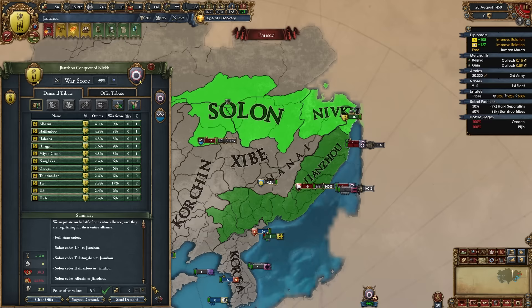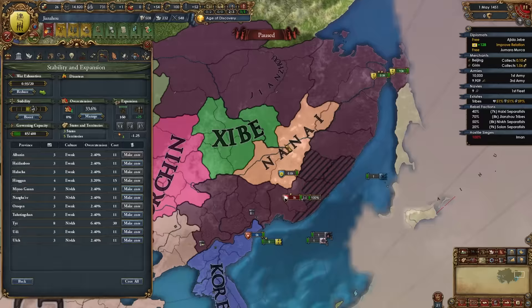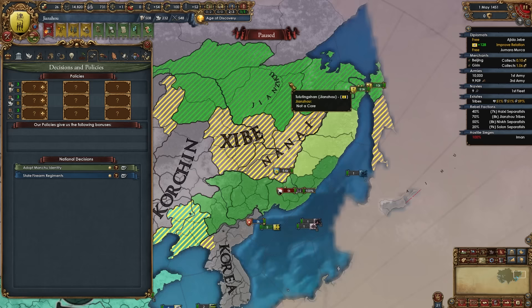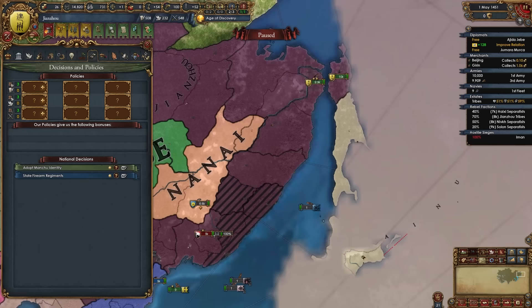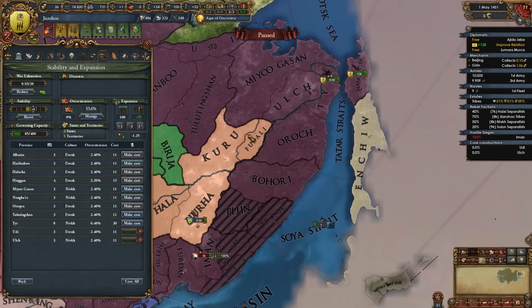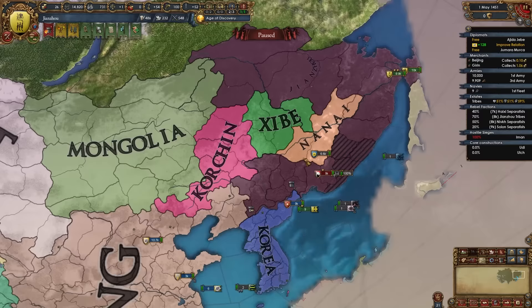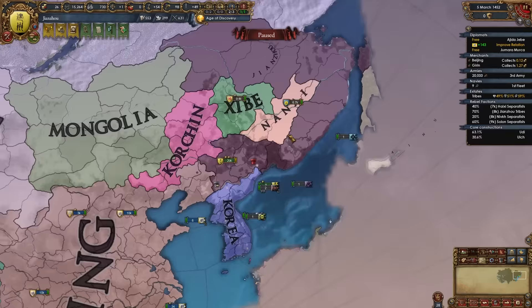Now it's time to beat up rebels, raise the provinces, fully state Jilin, and form Manchu. I only needed to core two of the cheapest provinces since all Manchuria-region provinces will become free cores upon forming Manchu — saving about 100 admin points. After forming Manchu, the next wars will wipe out the remaining Jurchen tribes: Nanai, Shibe, and Korshin. Around this point also start spying on Ming — not for claims, but to keep the spy network maxed so it helps when sieging Beijing later.